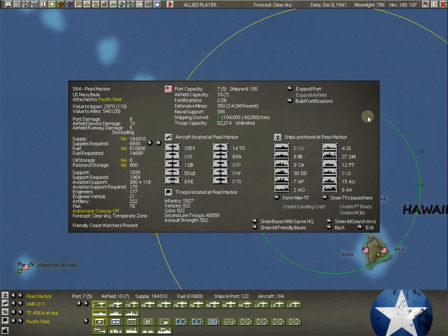Here are the ships at anchor. A quick way to see what kind of ships you have: eight battleships, nine cruisers, 30 destroyers, seven APs — AP seems to stand in for both cargo and transport. Two AOs — these are oilers, we'll use those as tankers early in the game. Four additional subs, plus the ones out on the float just east of Pearl. 27 destroyer minesweepers, some PT boats, and 15 auxiliary boats.